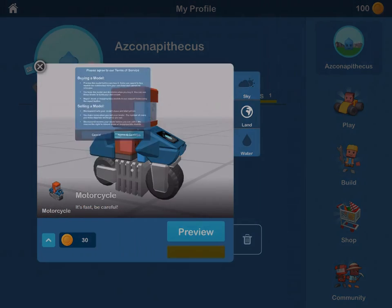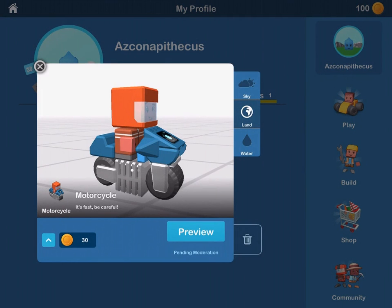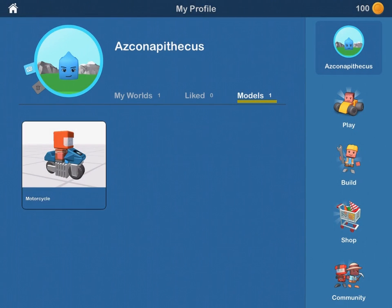Finally, tap Sell and agree to the Terms of Service. Now other users can buy our model from the shop after it's been approved by Bloxworld.